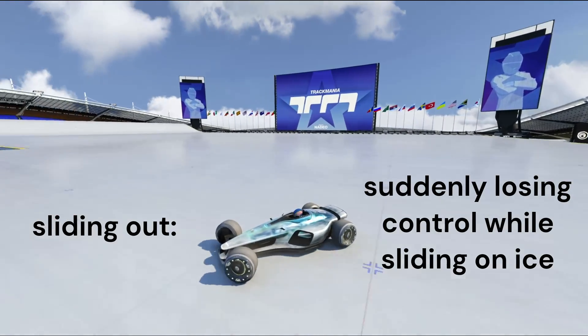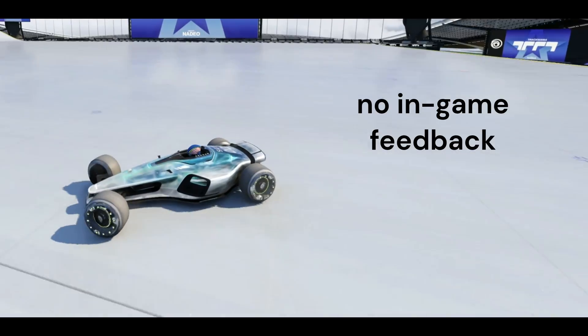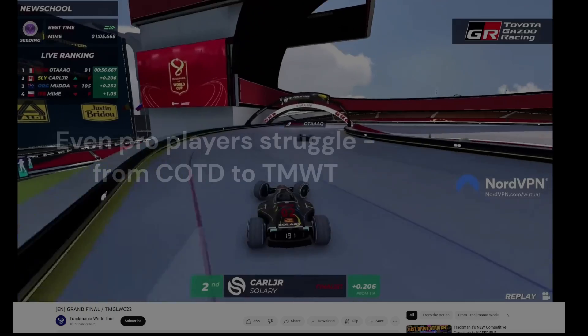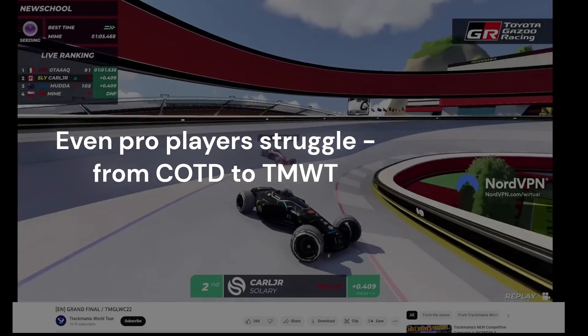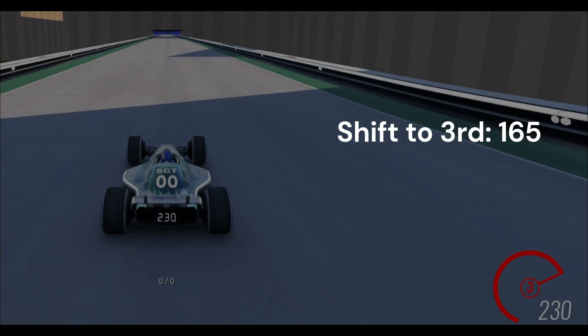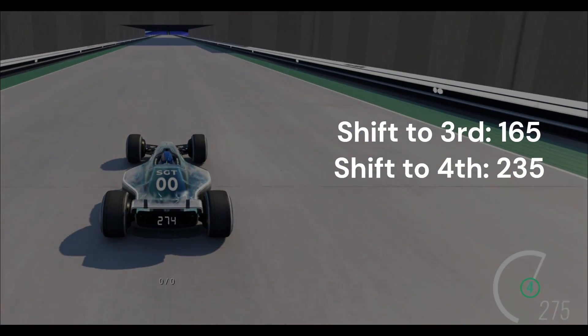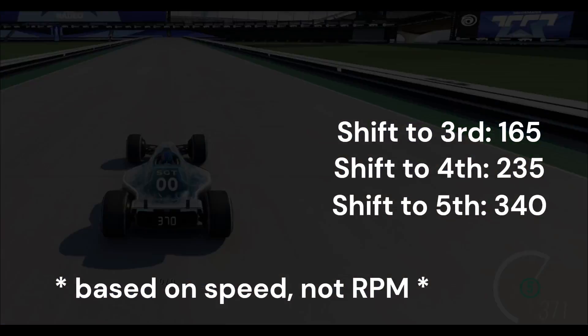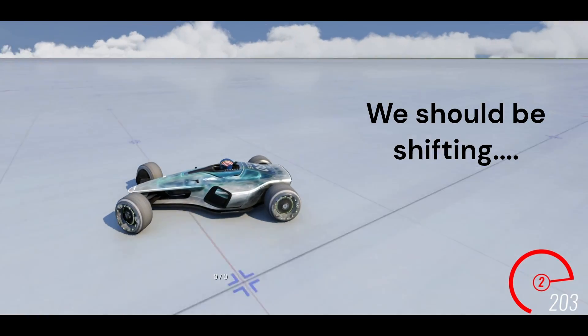Sliding out — above any other mechanic in Trackmania — has to be the worst. As a player, there's almost no feedback given to you about what's happening, and though it's not RNG, it's not much better. The Trackmania car is fully automatic, and on every other surface in the game, the car will gear up or down whenever it wants to based on the engine's RPM. On ICE, though, the rules are different.